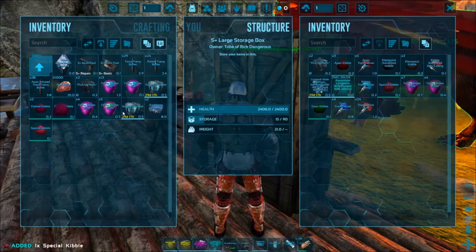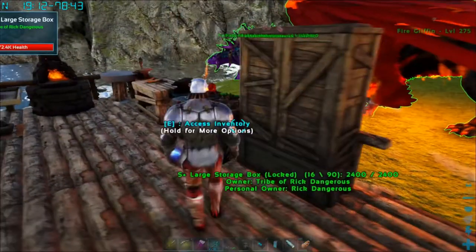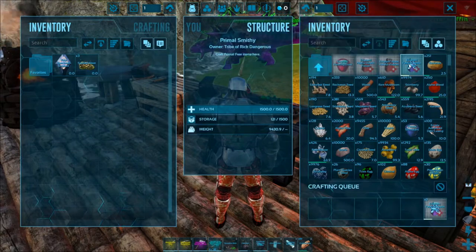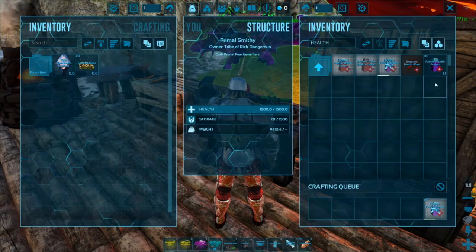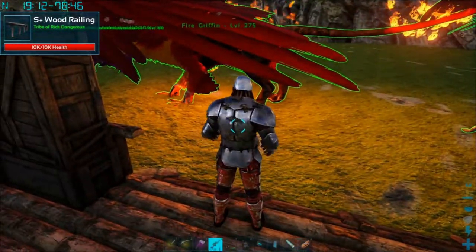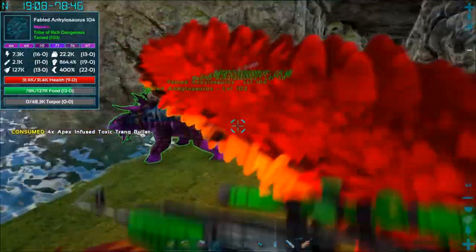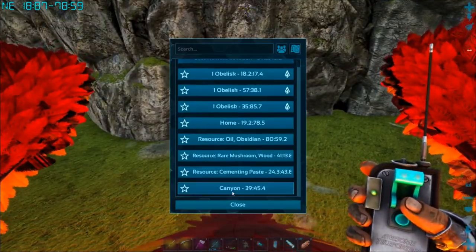We need special kibble for the saw guy. I don't like the saw guy's skin stuff. We need more health potions - going to consumables, potions, and health. We can craft quite a bit - I'll craft about 15. So we're going to come back with health potions and a fire griffin, plus special kibble for the saw guy. We're going to reload our sniper so it has eight bullets, then get away from our other dinos so we don't accidentally teleport them. We'll teleport back to the canyon.